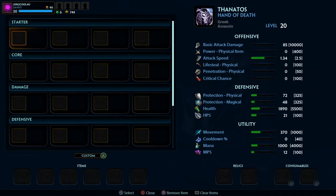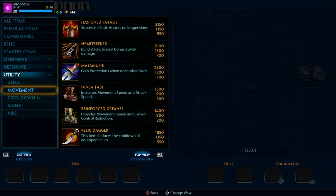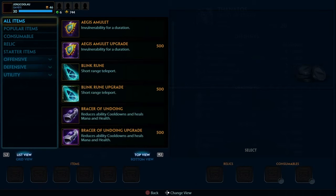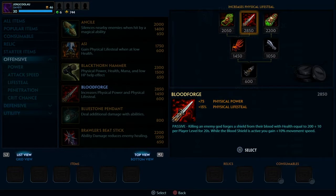So what you want to do is go to your item builder, and your first item you would want is, of course, boots — and not just any boots, warrior tabi boots. Next item you would want, not in this specific order,